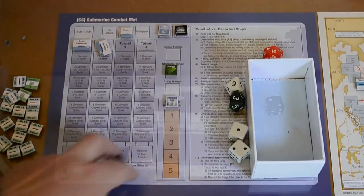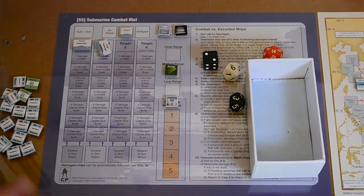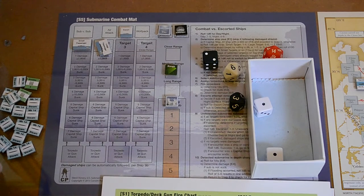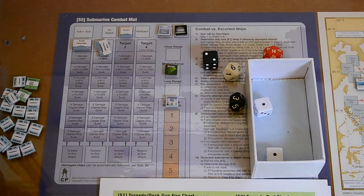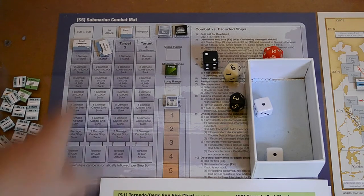But before celebrating — the pesky escort. Checking the escape roll — we get snake eyes: unmodified two. Rolling automatic — undetected. Blah blah, it means we could do an undetected close range attack next, but we don't care about that guy. Right, we run off into the next patrol box.